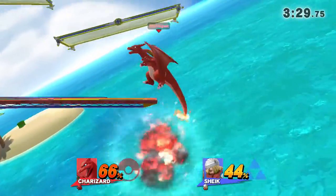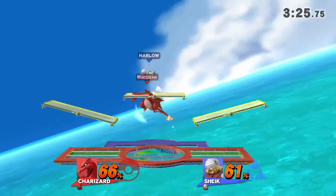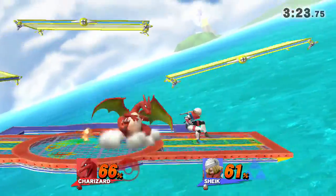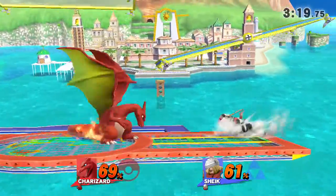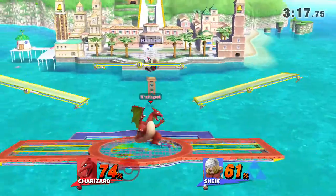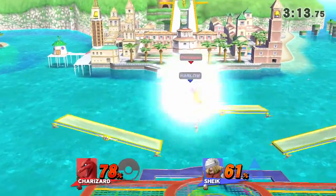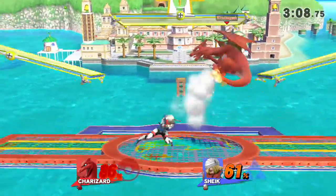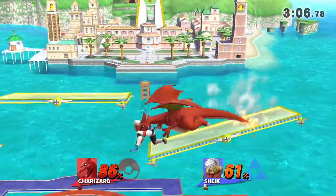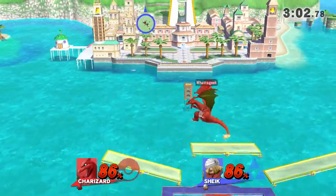He really wanted it and didn't get it again. The game is pretty even so far — could be for anyone right now. Whatageek wants to win this right now. A good up throw around here would do some good. Didn't get it. Harlow's poking that shield, trying to break through it. Nice spot dodge.